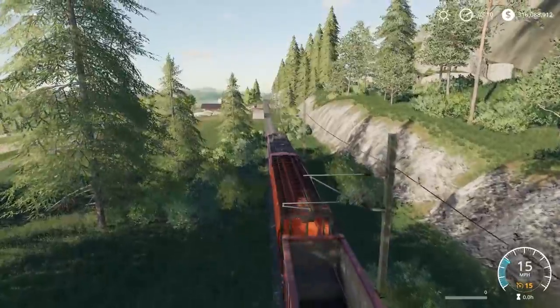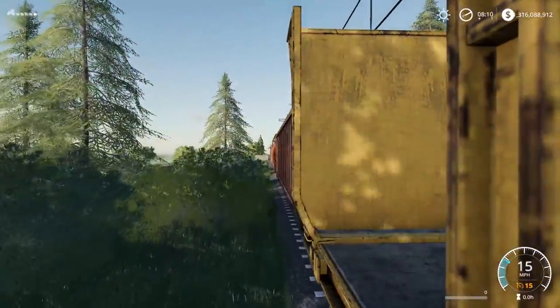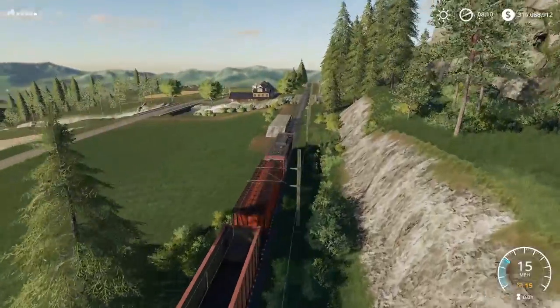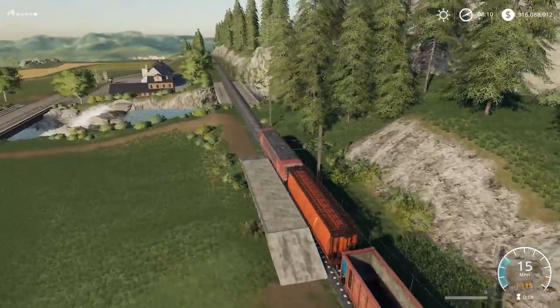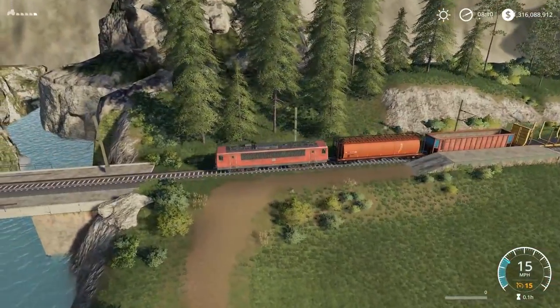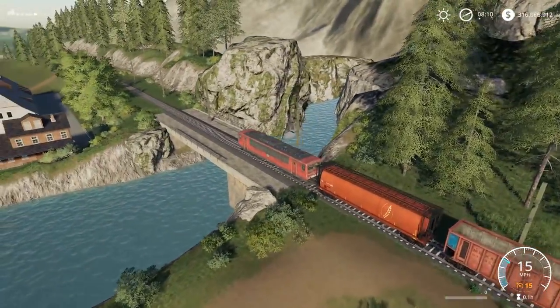I believe the American map has a flatbed — I don't know if you can load vehicles on it, but it would definitely be a welcome sight to be able to actually load vehicles onto the train. As you can see here, this is a perfect spot for loading or unloading logs. In fact, the lumber mill is right there up to the left, so this is perfect to unload logs. You might be able to reach down with a crane, load it onto a truck, and then bring it across the river.